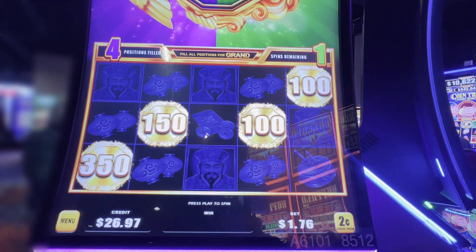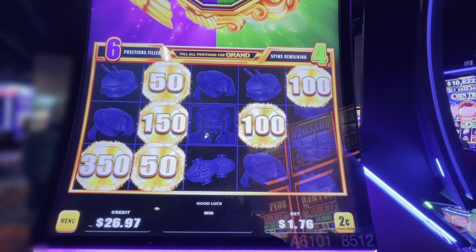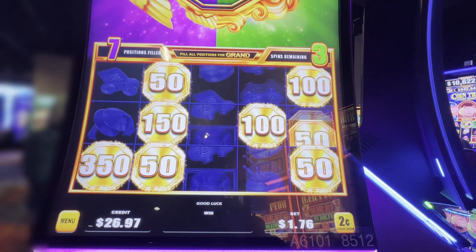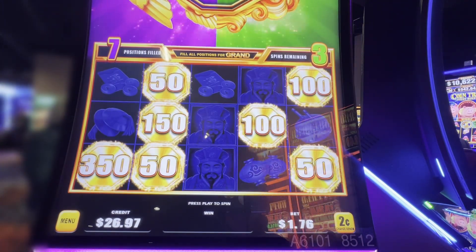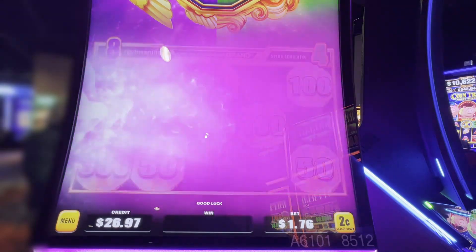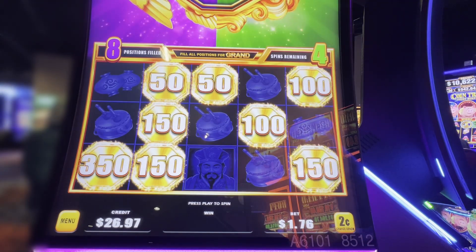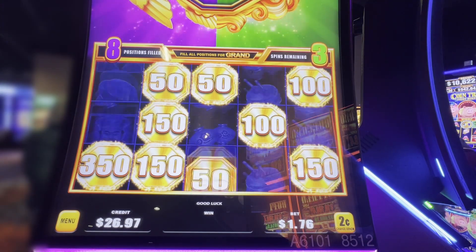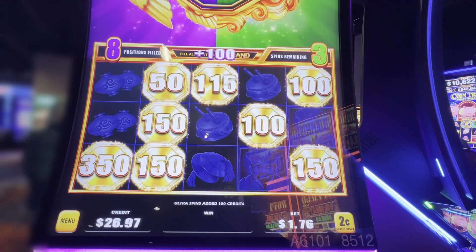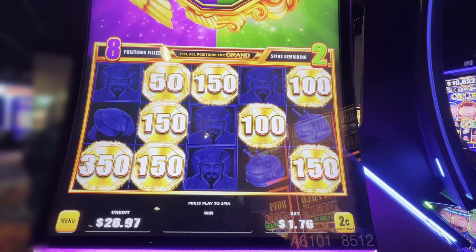There we go — we are at 14 now. Keep that going, one at a time. Remember we're on two-cent denom so those are a dollar a piece. There's our bird. Like you almost don't want to get anything on a spin and let the bird go by, and then maybe when you're down to two you'd like to get one. It doesn't hurt.